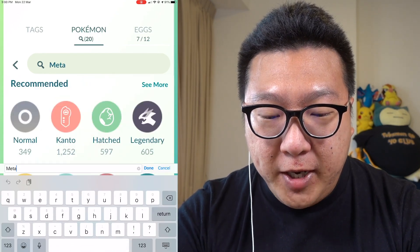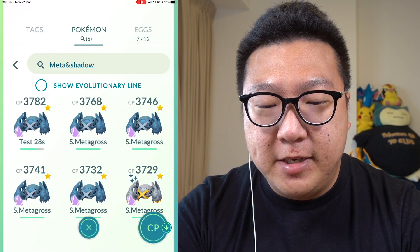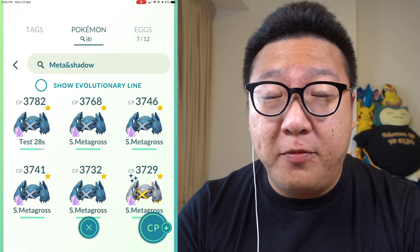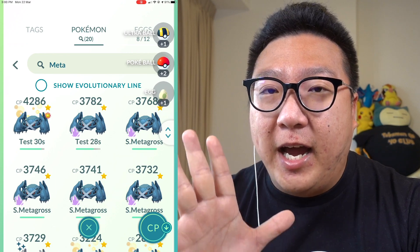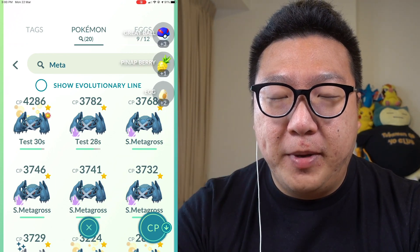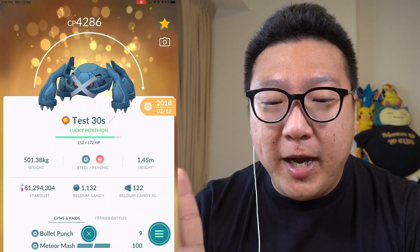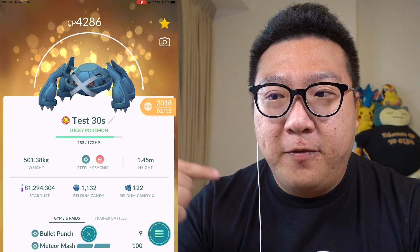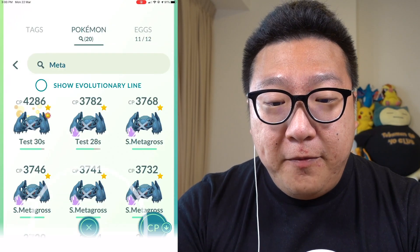That's why I invest in Shadow Metagross — I have six of them, all powered up to level 40, and I want to get all of them to level 50. Even if I had six Hundo non-shadow Metagross, I wouldn't touch them. I'd only power up one for Mega Metagross to boost my partners in battle.